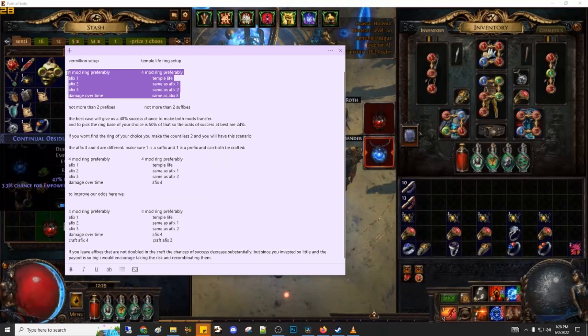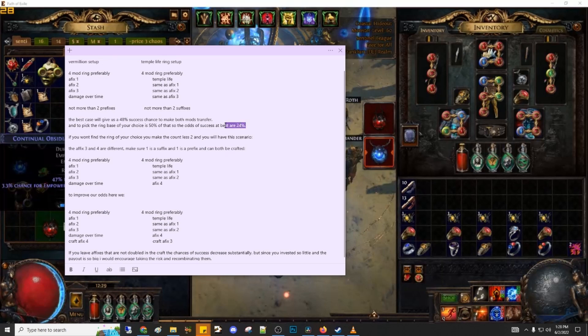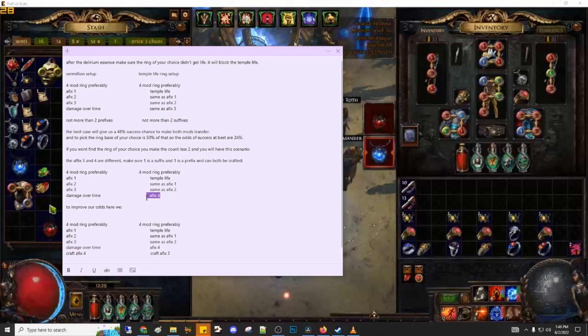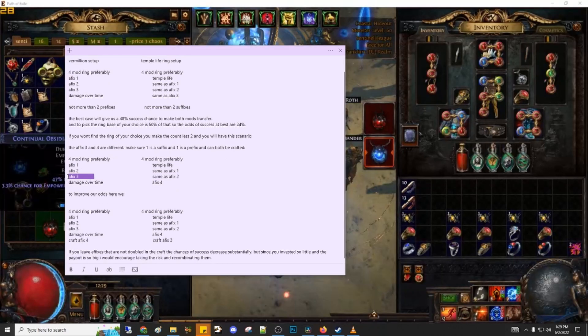In this perfect scenario, the odds of putting both temple life and damage over time multiplier together are around 48%. But there's a 50-50 when it picks the base. So the odds of successfully putting those two mods on the right base is 24%. If somehow when you are searching for these specific three affixes that you got on the damage over time multiplier ring and didn't find them, you could search for two of them. But make sure the last two affixes that are left — one on the damage over time multiplier ring and the one on the temple ring — can be crafted with the bench craft.